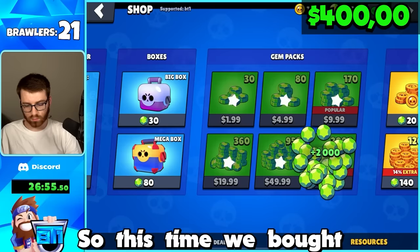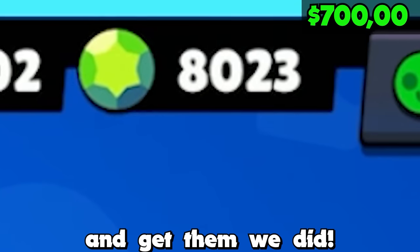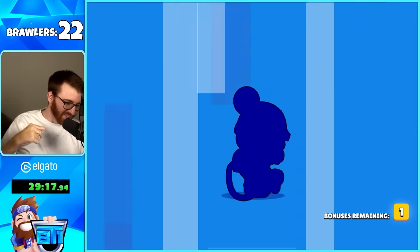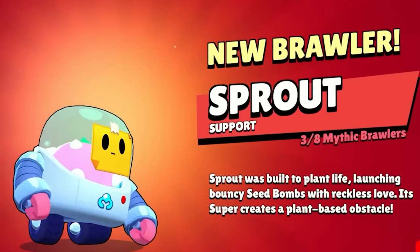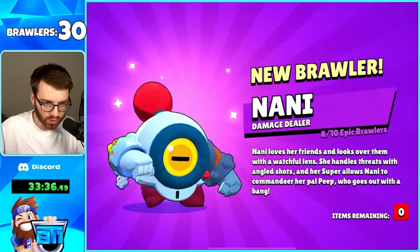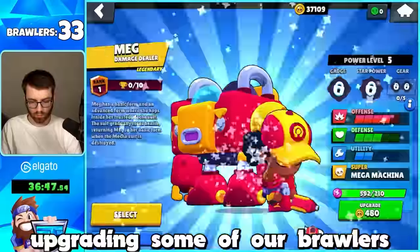We pulled Colette and B back to back before running out of gems, so we bought 400 dollars more worth of gems. We still needed so many brawlers - we got Frank, another seven-box, Dagger, Piper, Sprout, back to back with Piper, BB, Janet, and Mama. Then we got Griff and all the epics, then Buzz.